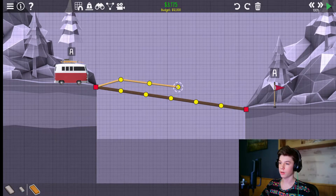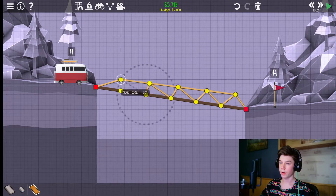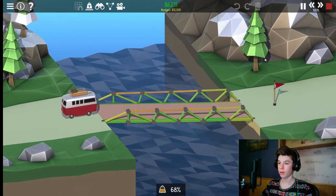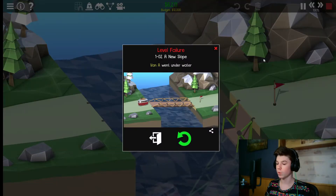Oh, what the fuck? Hell yeah! That's looking like a legit bridge you'd see in real life. Exactly like a real life bridge. If that doesn't work, I think the physics engine might be broken. Yep, we figured it out.